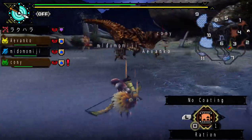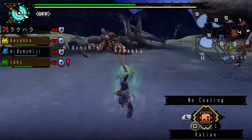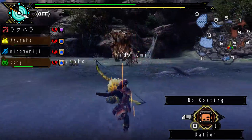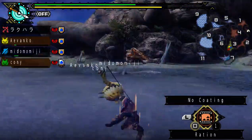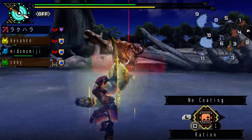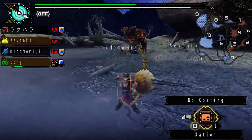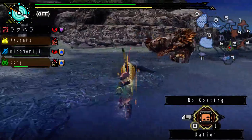Does the mud increase his defense? I believe it changes his stats a little bit — there he is doing the mud thing. Some of his elemental resistances can change with and without mud, but I can't remember exactly. Basically him putting on more mud gives us more chance to get the shinies again. That broke — broke off some mud I guess — the mud on his back.